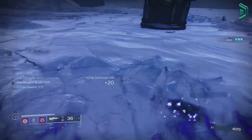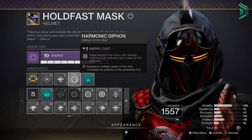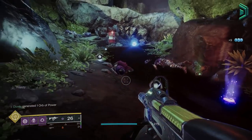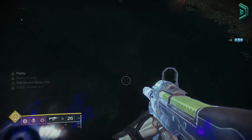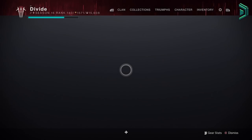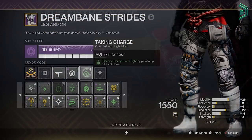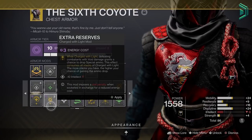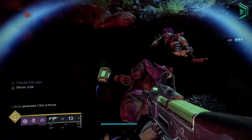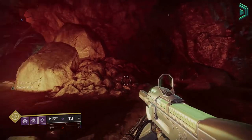To get that orb and activate Devour, you'll use the Harmonic Siphon mod. The problem is you can't pick up an orb if you have a full super, which is why I recommend always using your super when you can. If you want to bypass the orb pickup restriction due to a full super, you can put on a Taken Charge mod and a random charge light mod — this allows you to pick up that orb even with a full super, but this is really only useful in mid-tier PvE content.